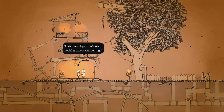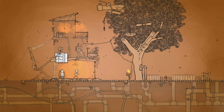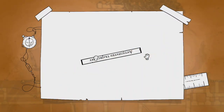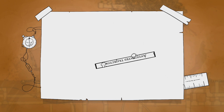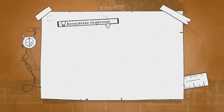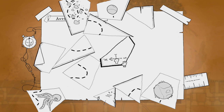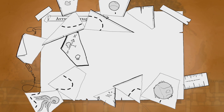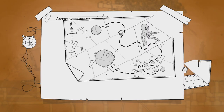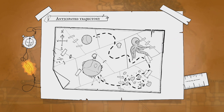Today we depart - we need nothing except our courage and perhaps a map. Okay, so there's something in there but we have to both grab this map. We have to spin this - okay yeah, that's it up here. It shows you where to put the pieces. Okay yeah, let me get some of these other pieces out of the way. Grab the corner - final piece. Alright, cool, stuff's happening, done!